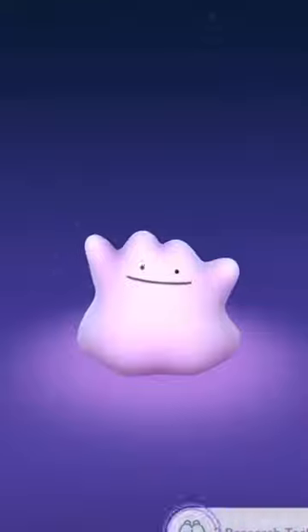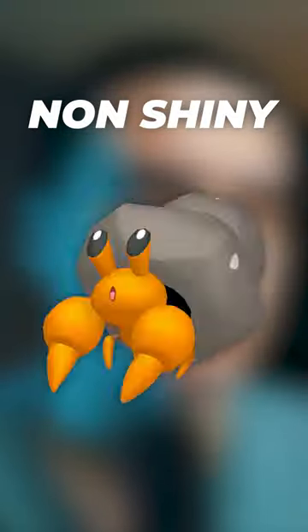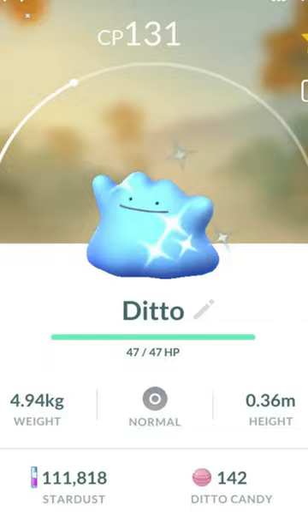Catch any of those Pokemon in the wild and there's a chance it's actually a Ditto. If you're looking for a shiny Ditto, you need to catch a non-shiny version of any of these Pokemon — find a non-shiny Nummel and there's a chance it's actually a shiny Ditto. Ditto has shiny odds of 1 in 64, by the way. Good luck getting Ditto during January, guys. Just hunt all those Pokemon and follow up for more tips.